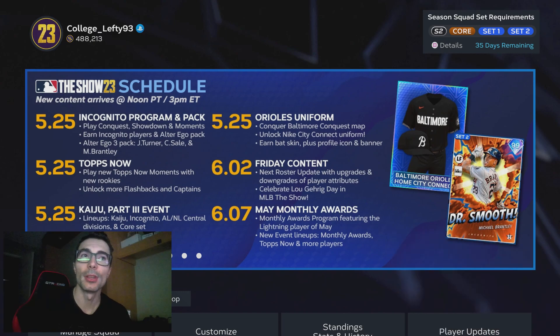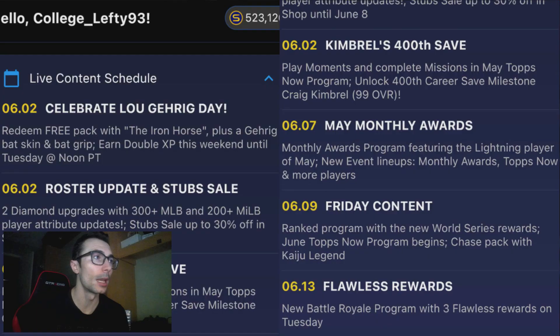For whatever reason you cannot see the updated schedule within MLB The Show 23 — I had to go on to the companion app in order to view it. You can't even see that previous screenshot with the old schedule that had dates up until June 7th. But we had a couple cards upgraded yesterday, and a couple cards released for free: Lou Gehrig and Craig Kimbrell for his 400th save.